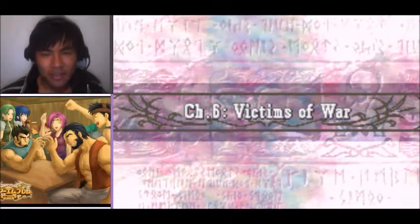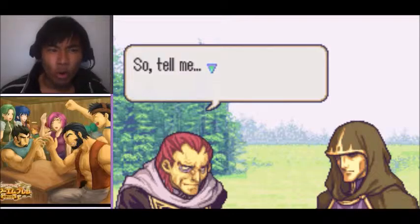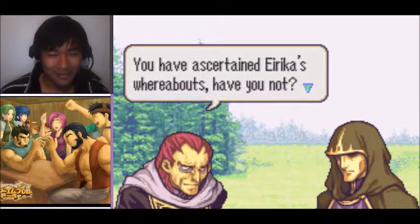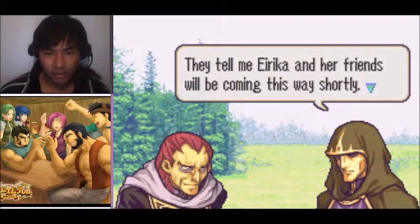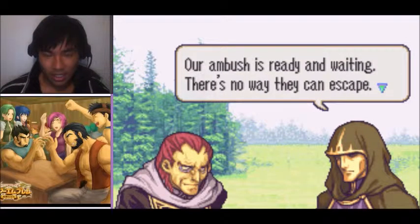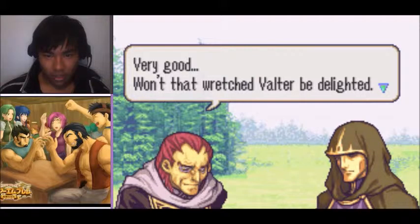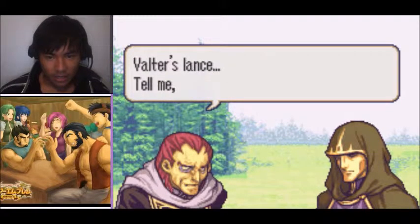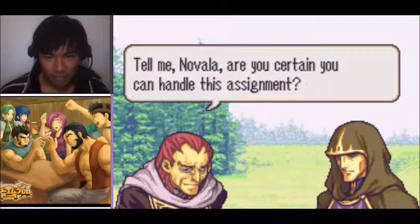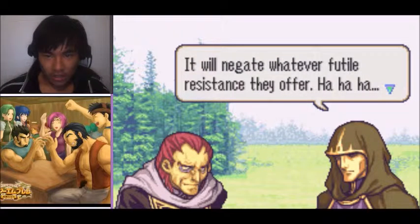Nothing good ever happens — why can't we just get through Grado fine, find Ephraim, and go home? Anyway, the villain dialogue: 'You have assessed Eirika's whereabouts, have you not?' 'I have — I sent some of our men to follow the princess as she fled Serafew. They tell me Eirika and her friends will be coming this way shortly. Our ambush is ready and waiting. There's no way they can escape — like rats in a sack, as they say.'